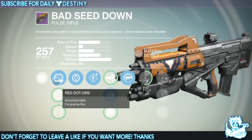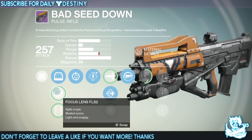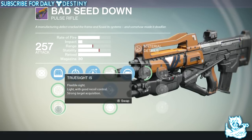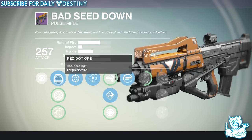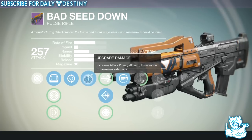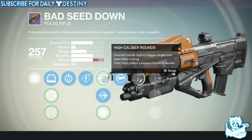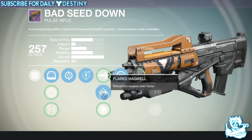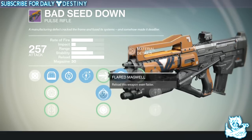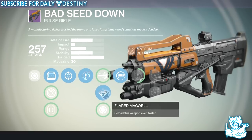Getting into this weapon — it's a kinetic damage weapon. It has three sights: a Red Dot ORS accurate sight for precise fire, Focus Lens agile scope for modest range and light snappy handling, and True Sight, a flexible sight with good vehicle control and strong target acquisition. I stick with the first standard sight. It has Feeding Frenzy — kills with this weapon increase reload speed for a short time. Then one of five damage upgrades. High Caliber Rounds — oversized rounds built to stagger targets, though their mass makes the weapon harder to handle. Then Flared Magma to reload even faster, and Snapshot — aiming this weapon is incredibly fast. I always use a speedy reload option with pulse rifles because you burn through three bullets so fast.